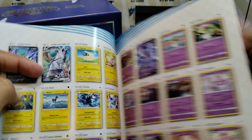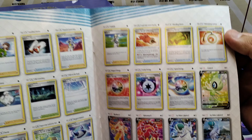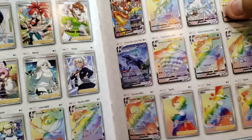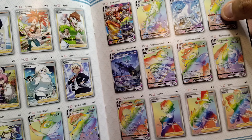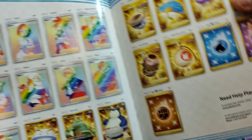I did order about four ETBs from the Pokemon Center, so I'm going to open those up when I get them. I also got some booster boxes that I'm probably going to end up doing a box break on, so we're looking for the alternate arts mainly.